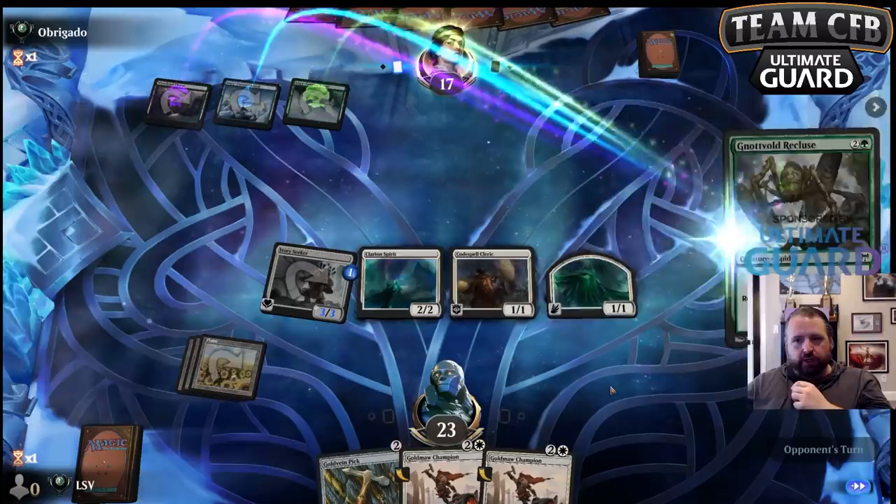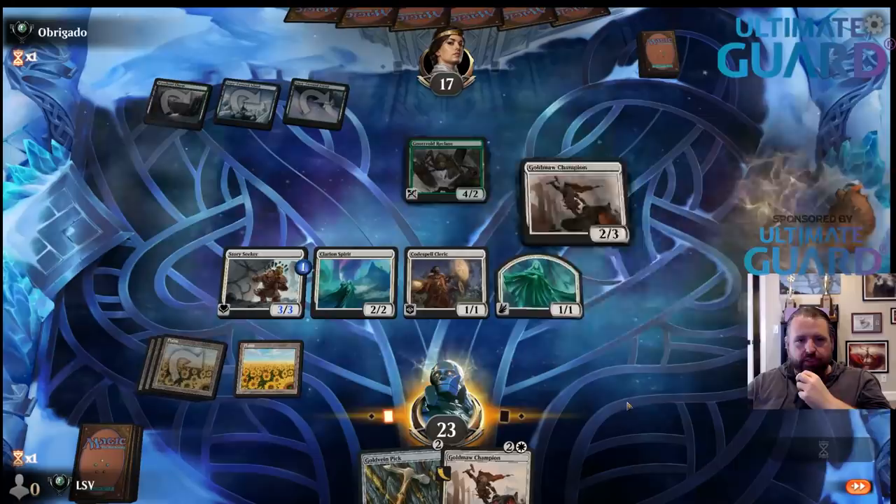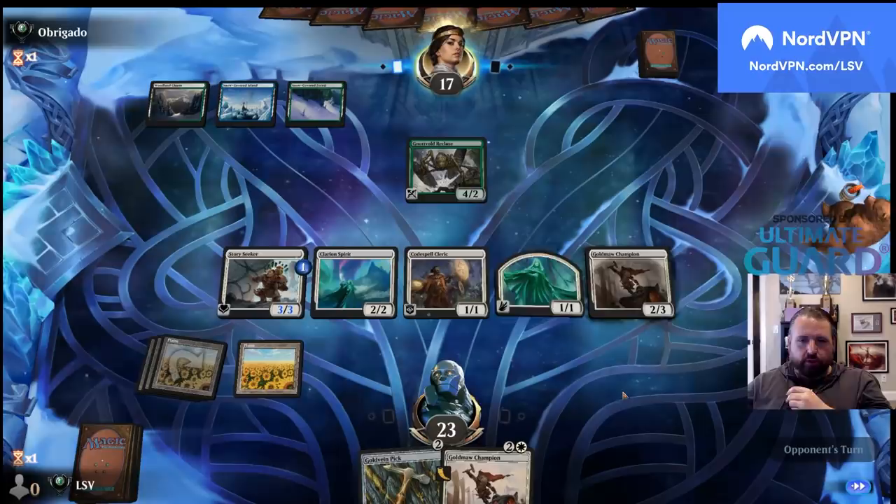It doesn't get by that — funny. Let's just play Goldmaw Champion and pass, because I can tap down the recluse next turn and hit for a lot.